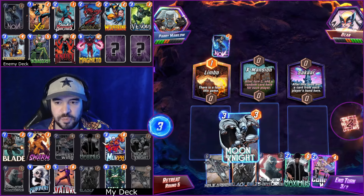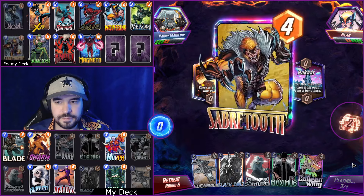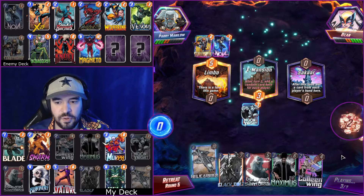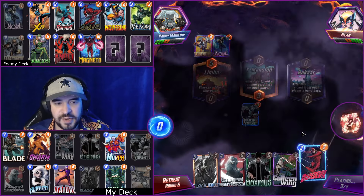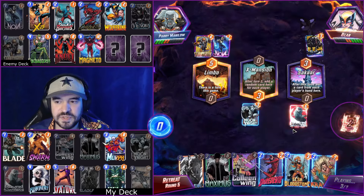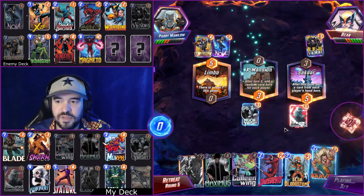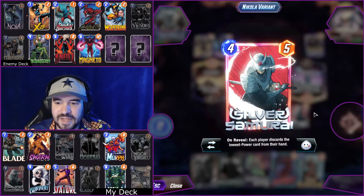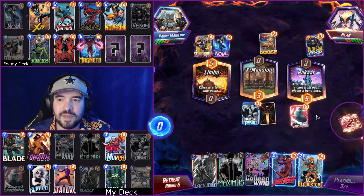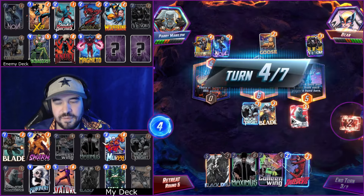Moon Knight seems like a good play here — I think we can get some Moon Knight value here. Can we hit the Helicarrier? We get their Null. Awesome. And we get the Helicarrier. Moon Knight making a name for himself here. Sakaar pulls Silver Samurai and their Venom — that's pretty solid. We get rid of their Spider Woman. That's the lowest power card in their hand? Damn, huge value. So they get Goose, we get Blade. Not bad. If we get Hella...